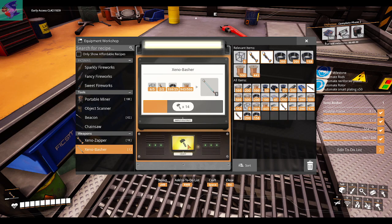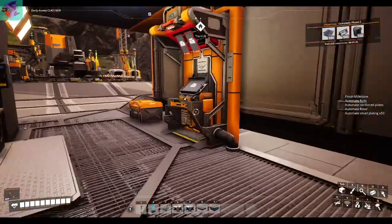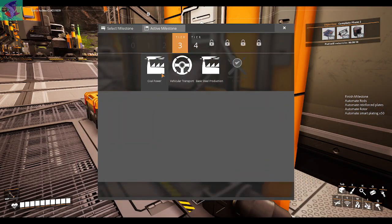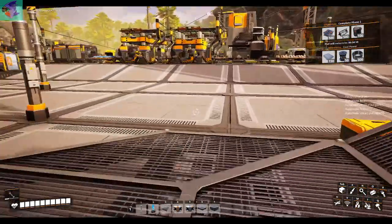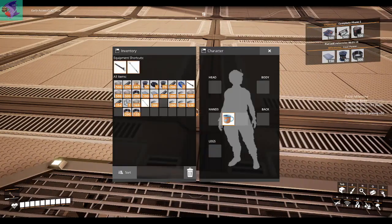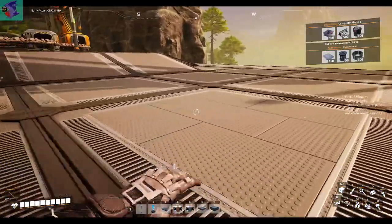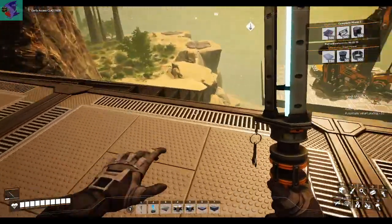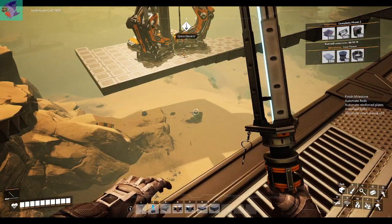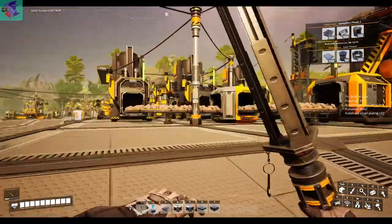Let's get a better way to defend ourselves. The next milestone will be coal power — we almost have it, maybe. Let me go to the tab. Yes, that just looks ridiculous.